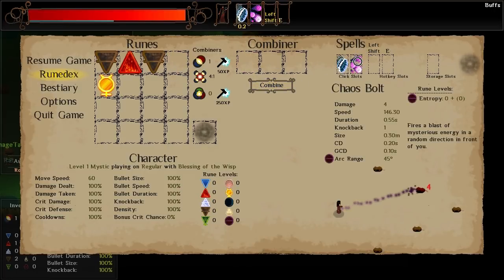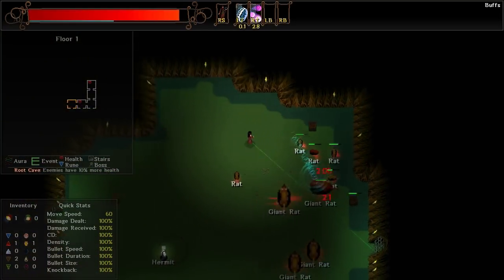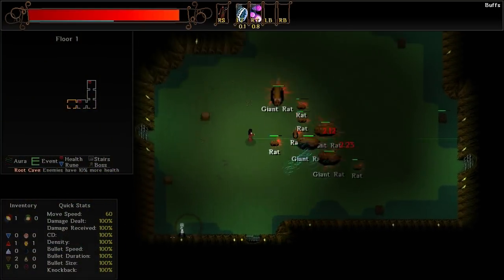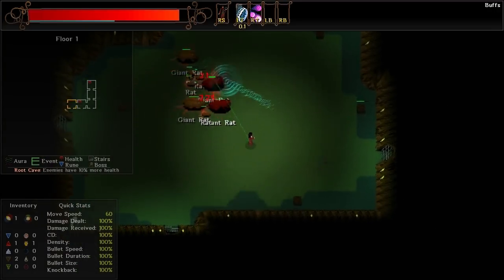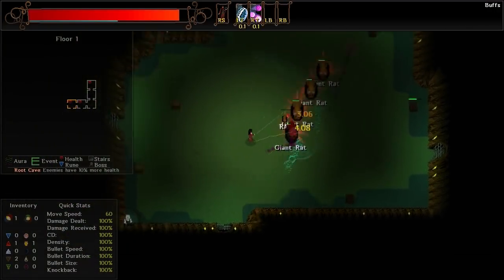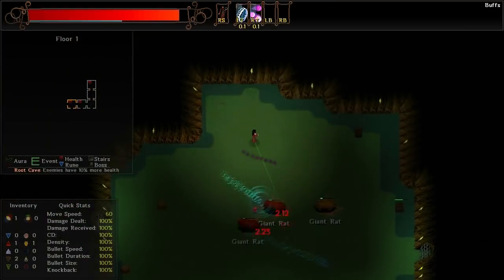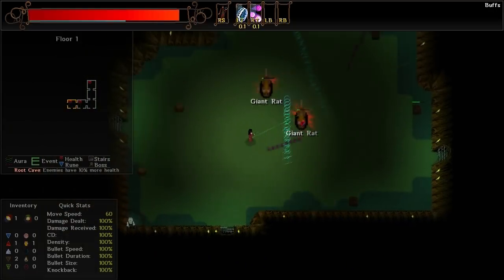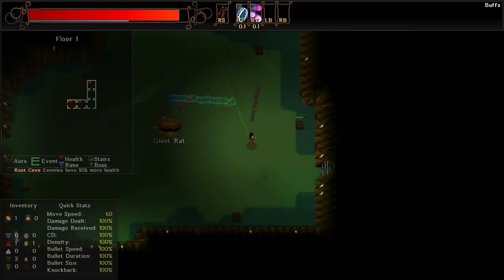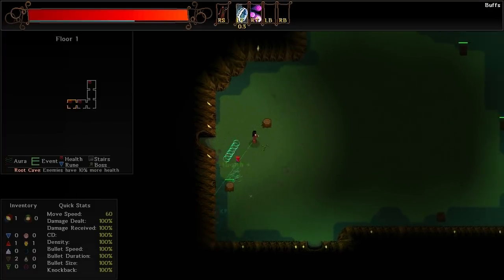I know I overuse the spell excessively, but as far as starting spells go, there are not much better. The mind one is actually pretty good, but honestly between Droplet and Chaos Bolt, we're pretty much going to be able to just take out everything, no problem. This way I don't have to worry about being completely accurate and I can just focus on hitting enemies over and over again. It works, and I like it.